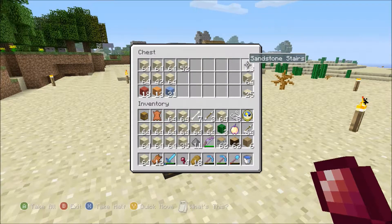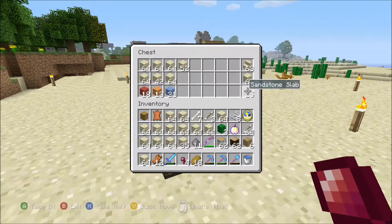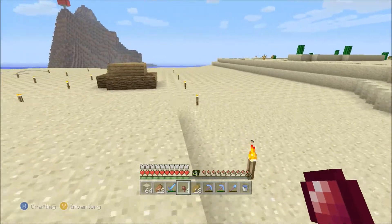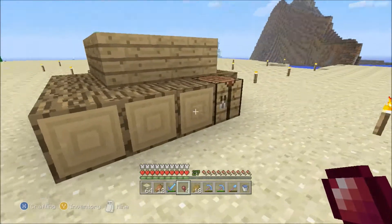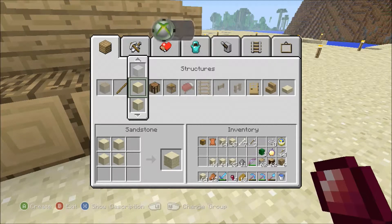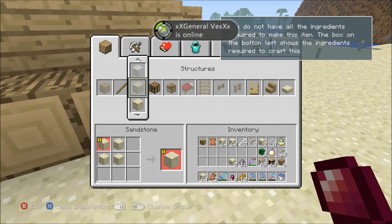I've got a stack of chiseled sandstone, about a stack of stairs, and I'm going to have a stack of slabs. I noticed one thing that seems odd — it seems like it's making the slabs out of smooth sandstone, but it should be able to make them just out of regular sandstone. So I'm going to make regular sandstone as an experiment. I don't want to use up the smooth stuff because it's so expensive. I'm just going to go ahead and turn all the sand into sandstone.